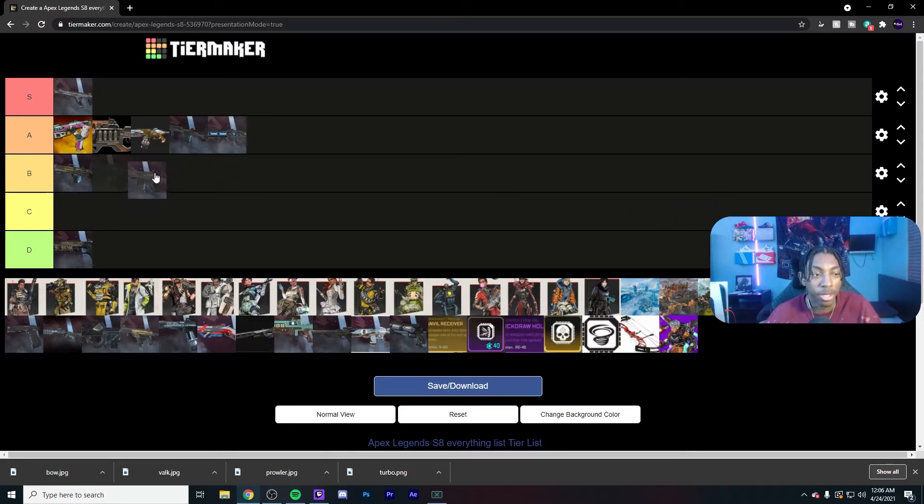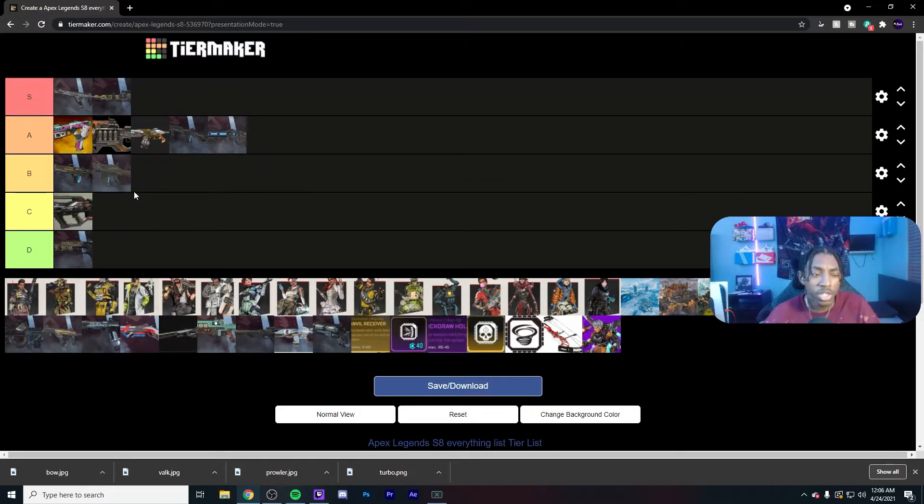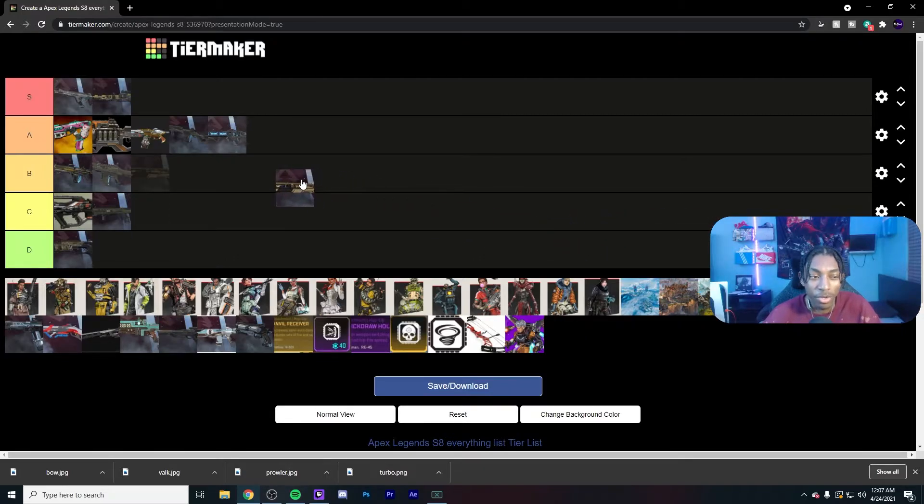The Hemlock — fall from grace. There was a Hemlock meta in season six or seven, but right now it's B tier. It's solid but replaceable. Kraber is S tier. L-Star is C tier — you can get the job done with it but there are always better options. Same with the Longbow — it's just not viable. It only does 55 a shot, and if you get a Flatline with Anvil you can hit 38 to the body, which is kind of sad.